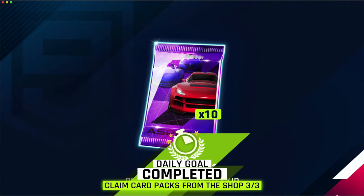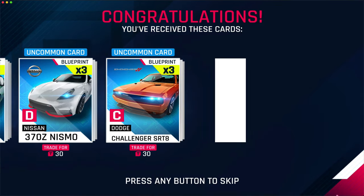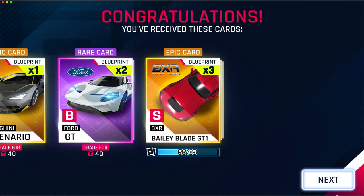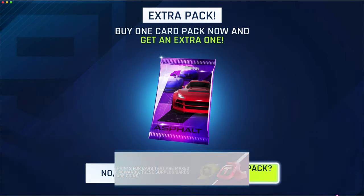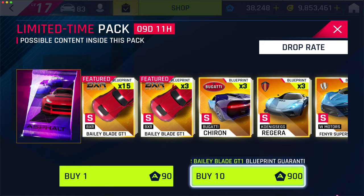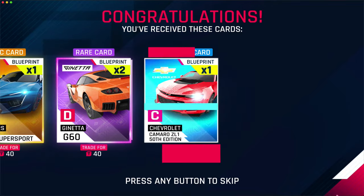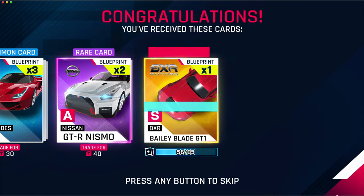We'll see what we get here — hopefully I'll get some really good luck. So far it's not good. Okay, so that means we'll get six blueprints in this pack, that's not bad. One of the tricks you can use for unlocking cars is only buying the 10-packs, because you will get a guaranteed blueprint at the end. Don't spend tokens unless you're buying the 10-times packs — that's probably one of the most important tips I have for buying cars in this game.